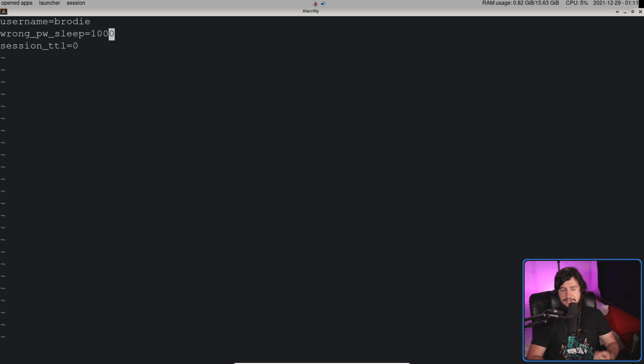Wrong PW sleep is how long to sleep after a wrong password has been entered. This is in milliseconds and defaults to a thousand. And then the last option is session TTL — basically how long until the password needs to be re-entered if you run across another rdo prompt. If you run rdo once and this is set to zero, the next time you run it you'll have to enter the password again. But if you set it to five minutes, you won't have to re-enter your password within that window.